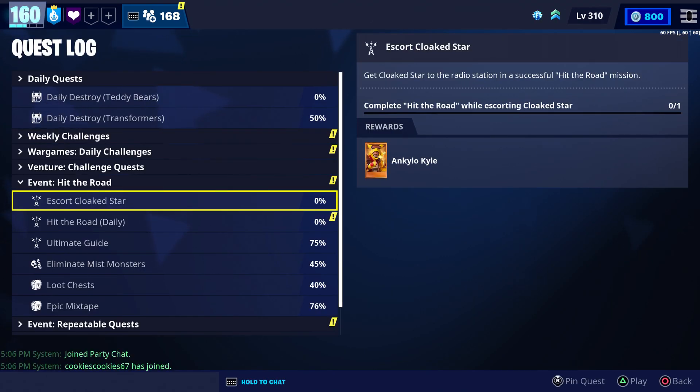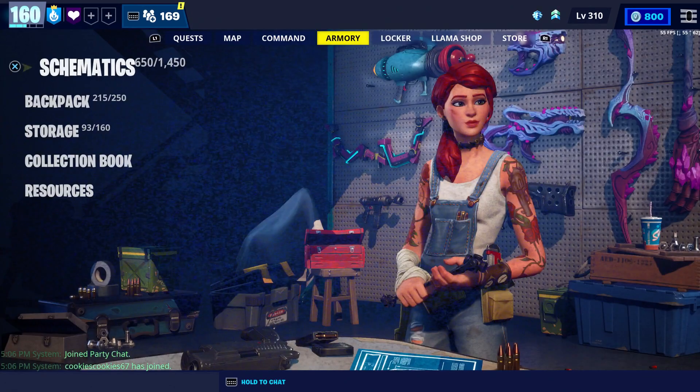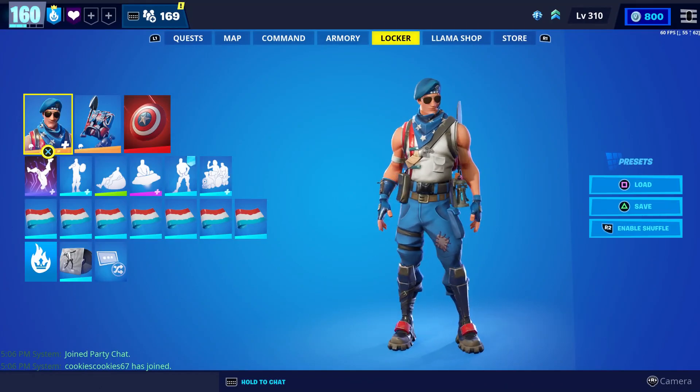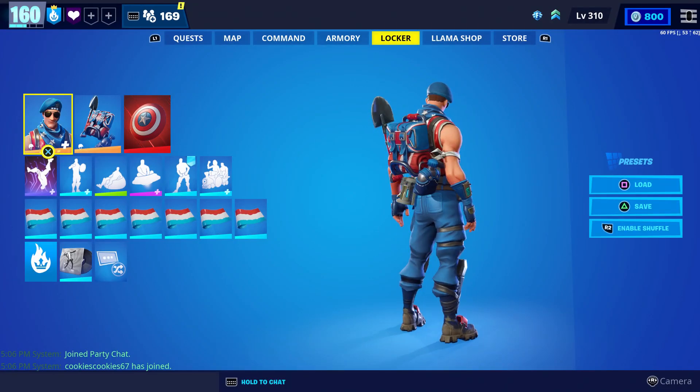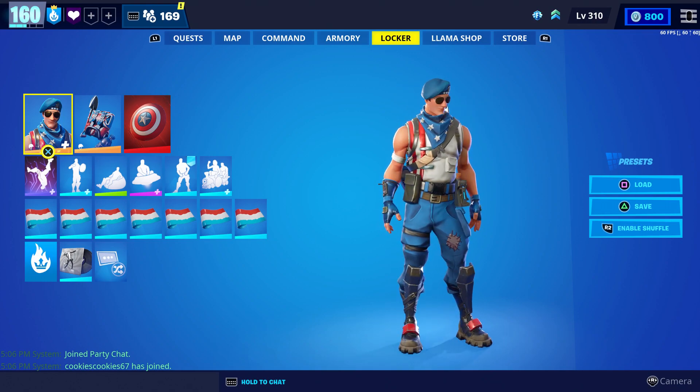Before we get started, I did want to go over everything that we're going to get this week. If you complete this week's Hit the Road Cloak Star Challenge, you'll get Kylo Kyle as a reward. And Prehistoric Isa was also added to the event store this week. We have reviewed both of them already — I'll leave a link to those reviews in the description. But we have yet to review Stars and Stripes Jonesy. As a matter of fact, I don't think I've even used him before, so that's why we're reviewing him.